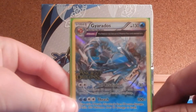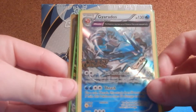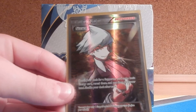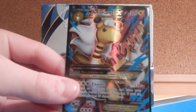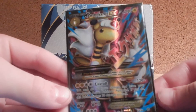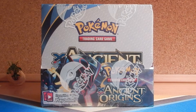Here is the Gyarados Holo pre-release card, with the Ancient Origins set symbol right there. Pretty cool. And I have pulled three Ultra Rares: Mega Tyranitar EX from the pre-release, Steven Full Art — which is really hard to get, I traded it for three booster packs — and Mega Ampharos EX Full Art. I was freaking happy when I pulled that one, because it's an $18 card. The Steven sells for $8 and the Mega Tyranitar for about $12. I also got a couple other Holos like Gardevoir Holo and Virizion Holo.